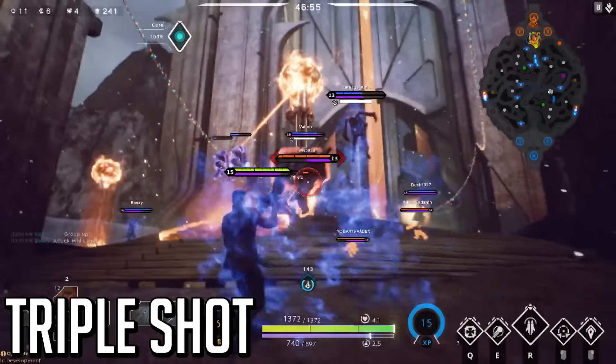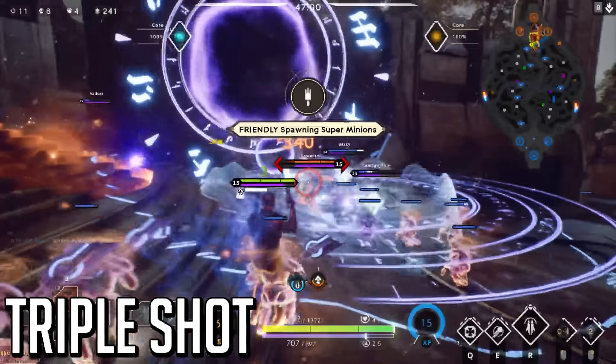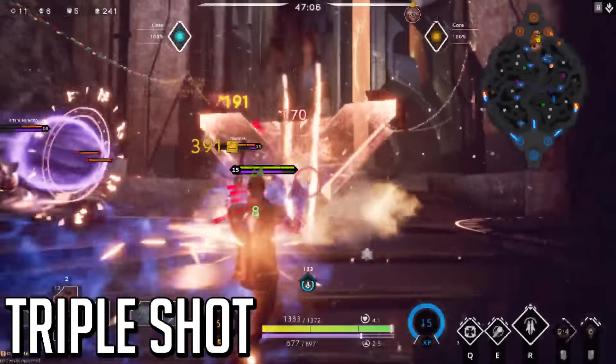Third, triple shot: super straightforward — shoot three shots very quickly, and this works with lifesteal and critical hits. So this ability is awesome and one of your best ways to burst damage someone. You definitely want to level this as your priority when you can't level the ultimate.